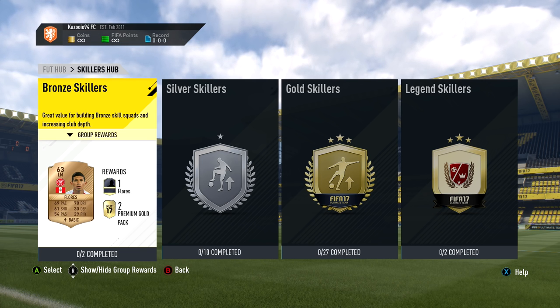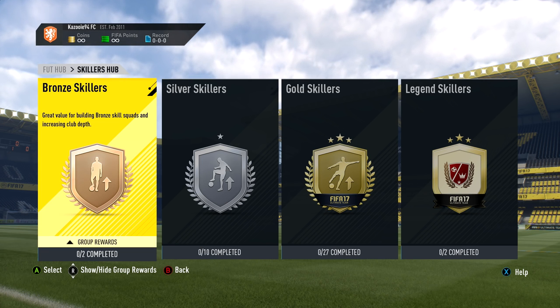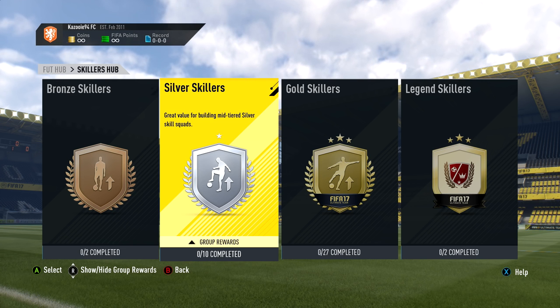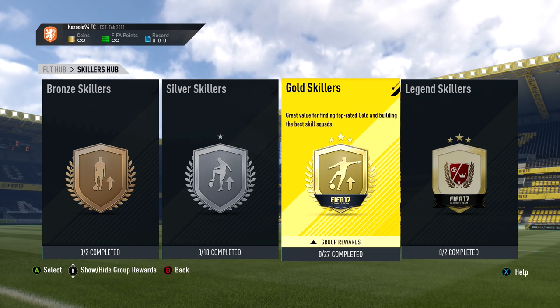We're going into the Skill Is Up section. You can see right there we have four sections of players — those are obviously the rating tiers we have in FIFA. We have Bronze, Silver, Gold, and then also on Xbox we have Legends.